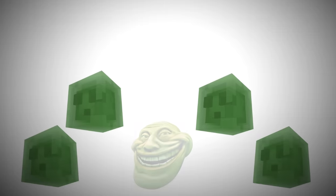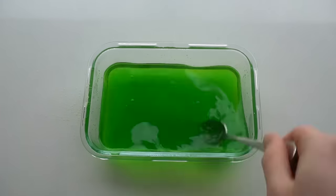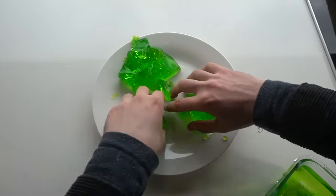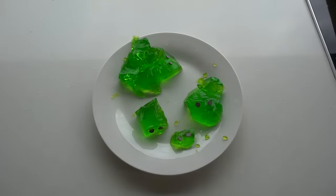Next up is the slime. The slime is a mob that splits up into smaller slimes every time you kill it. Given that the slime is made of, well, slime, I'm going to use the same thing to make it out of candy — jelly. I mixed up some jelly and put it into a rectangular bowl. That should give us four slimes easily. I poured out the jelly. Oh no. I salvaged what I could from the wreckage of the jelly, and now I have four roughly cubical slimes. I added in some chocolate circles to make the eyes.